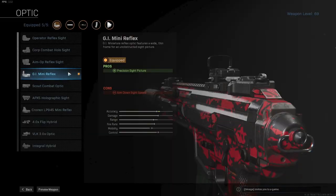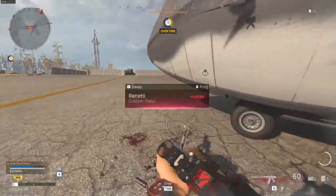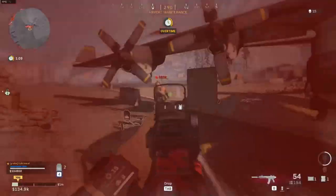Next up is my optic, the GI Mini Reflex. It is my favorite close-range scope — it is clean and has a fast ADS speed. If you prefer something else, feel free to choose any scope you like.